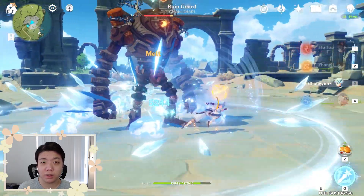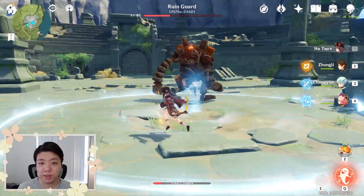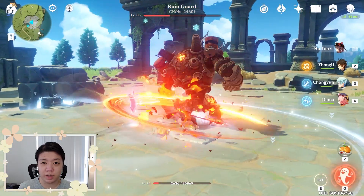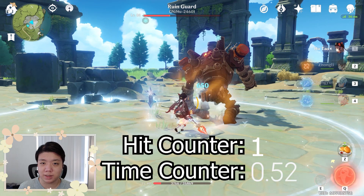The cooldown also functions when a character's normal attacks have been infused by another element. For example, using Chongyun's E, we can convert Hu Tao's attacks into cryo. So after applying cryo with Hu Tao and then infusing with pyro, you can see that the first hit doesn't actually trigger melt because it's still in the cooldown.